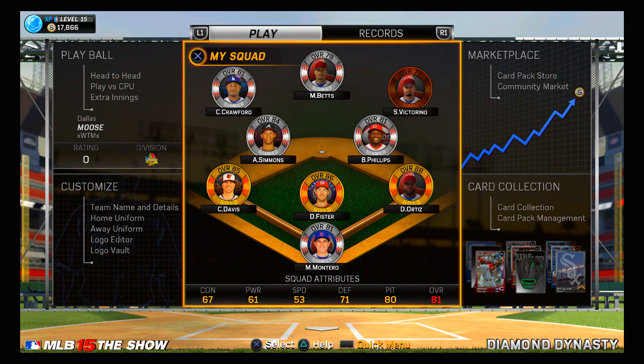Obviously Carl Crawford in left, Mookie Betts in center, Shane Victorino in right, Chris Davis moved over to third, Jordan Simmons at shortstop, Brandon Phillips at second, David Ortiz playing first, Miguel Montero at catcher, and Doug Pfister is our number one starter.